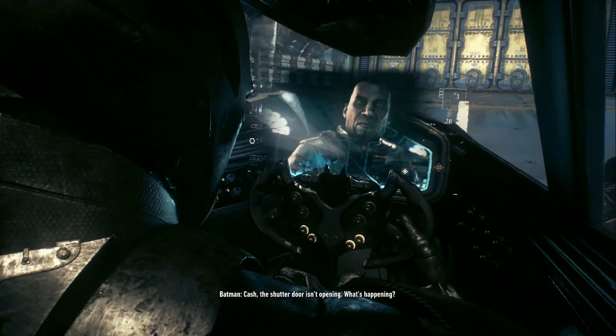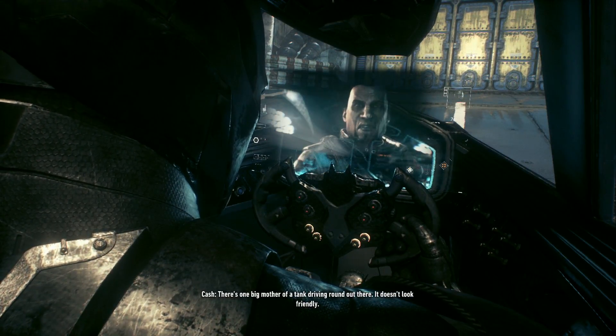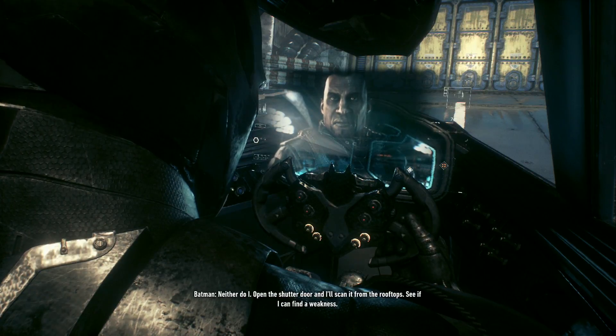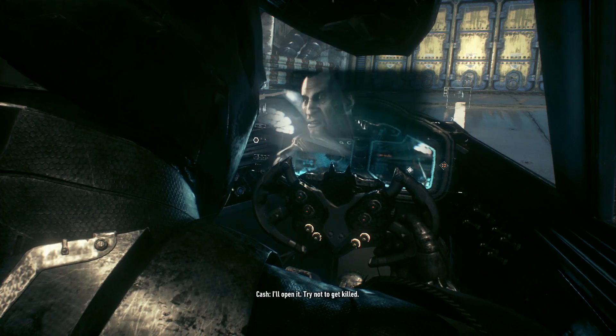Cache, the shutter door isn't opening. What's happening? There's one big mother of a tank driving around out there. It doesn't look friendly. Neither do I. Open the shutter door and I'll scan it from the rooftops. See if I can find a weakness. I'll open it. Try not to get killed.